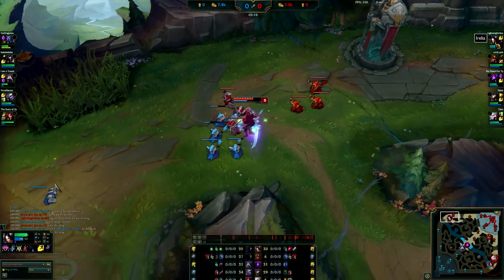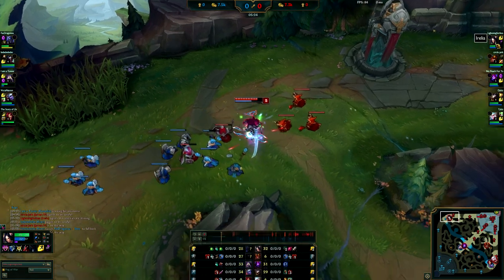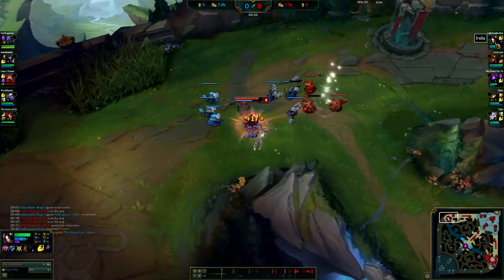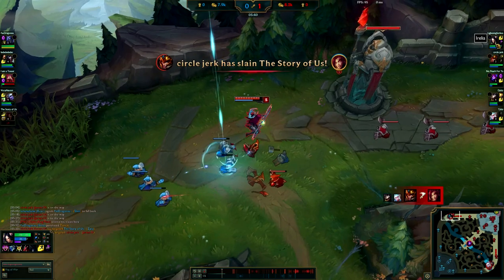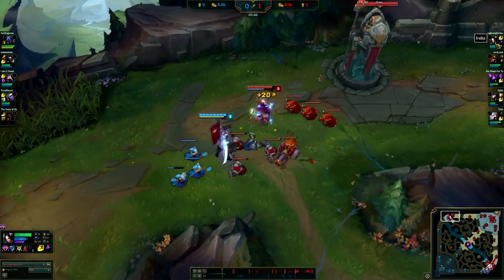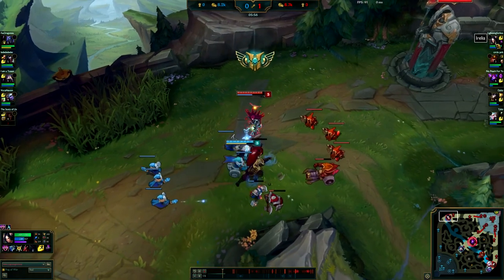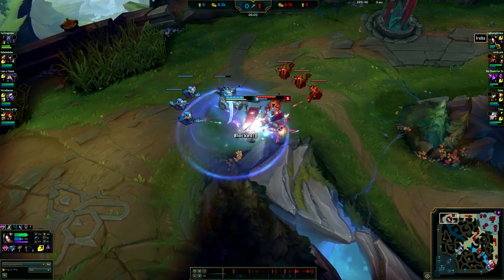I backed and got my Ruby Crystal and Longsword - that's the first part of my Phage. Shen hadn't bought so there's no way they could really dive me. I wish J4 just left me alone - he could have gone and farmed something and then gone to bot. Shen's gone back, the wave's pushing to me. I made sure I didn't push it out because if I pushed it out he might have been watching from his base contemplating whether to TP or not, but since he saw I started to freeze it and it was pushing back to my tower, he has no choice but to back.